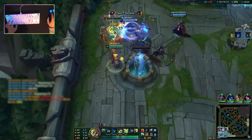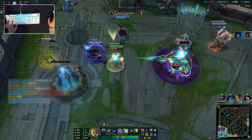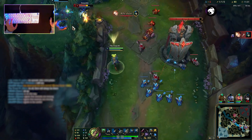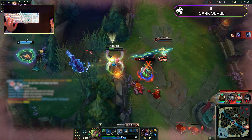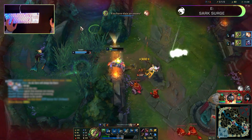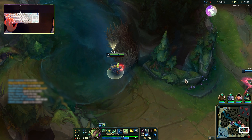Her E is Spark Surge, which allows Zeri to dash a small distance, gaining movement speed. If activated onto terrain, she will vault and grind over it until she reaches the end. You can ride any terrain on the map, but you can't ride the terrain on the edges of the map.